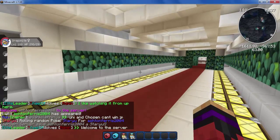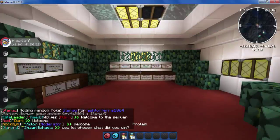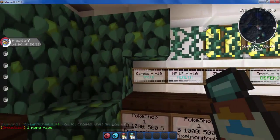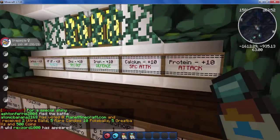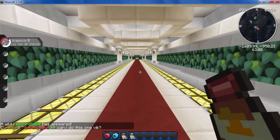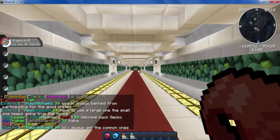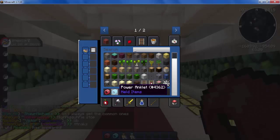EV training actually provides shortcuts in the form of vitamins. The two I'm going to focus on are Carbos and Protein, and the signs here tell you what each one does — you can buy them here as well. Carbos is a speed-based vitamin which will help me get 10 EVs in speed, and the same for Protein but with attack. I also have a Power Bracer and a Power Anklet, and what these do is increase the amount of EVs you get in a particular stat for killing Pokemon. I'm not really sure what the exact rates are, but you can check on Serebii or Bulbapedia.